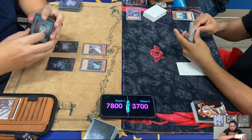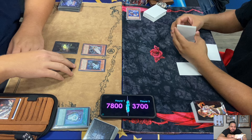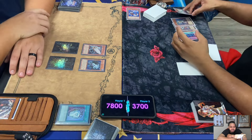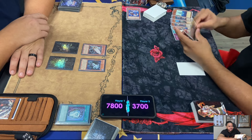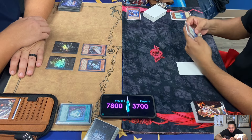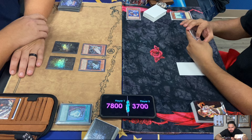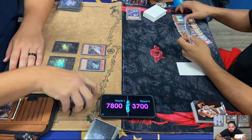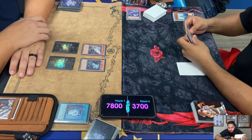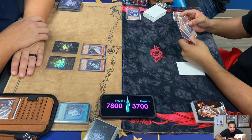That Sea Serpent Lowe's searched is basically a Delinquent Duo, but you have to have exactly five Water Monsters in your graveyard. I like that card, but it's just so hard - I believe you have to have exactly five. That's why I almost never played that card, even though I ran Mermails in more than one format. It's just so situational.